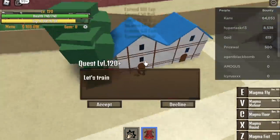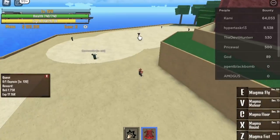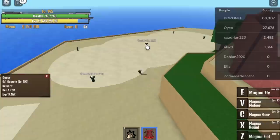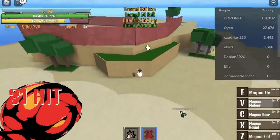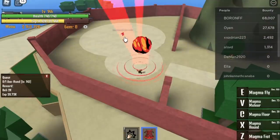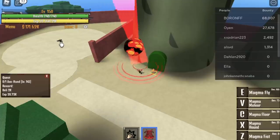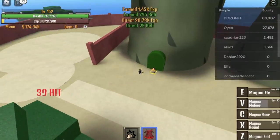When you reach level 120, you can now start defeating the Captain. If you think you're fast enough, after defeating this, defeat the Commanders and go back to the Captain — but it really depends on you. If you want to rest your fingers, just focus on this. When you reach level 145, you can start defeating the Axe Hand. You don't need to go far — you can defeat this boss near the Quest Giver.